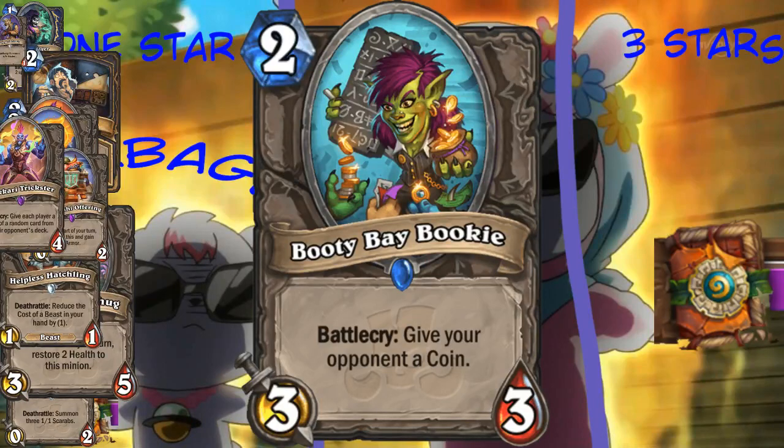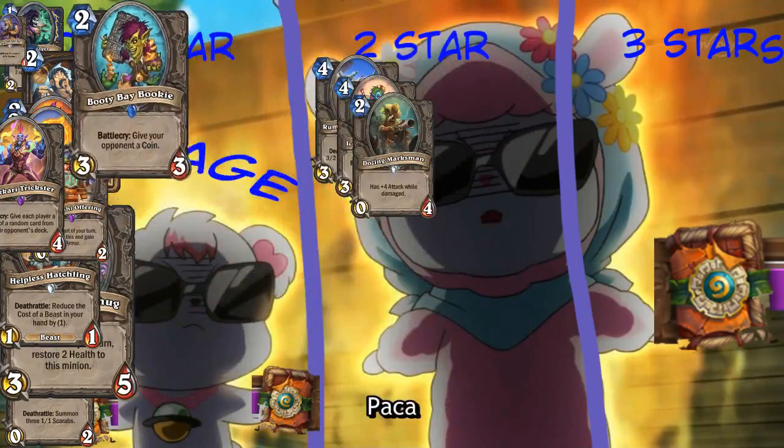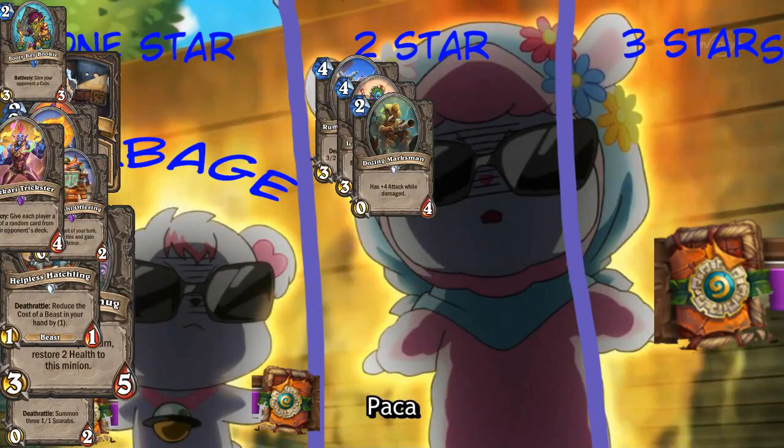So you have the Booty Bay Bookie. Two mana, 3-3. Give your opponent a coin. That card is bad - don't give your opponent a coin. Yeah, it's bad. Garbage.